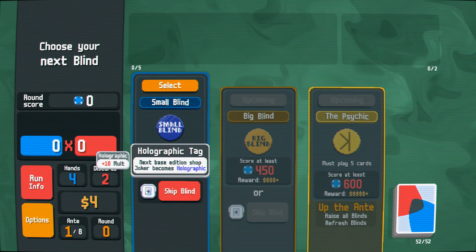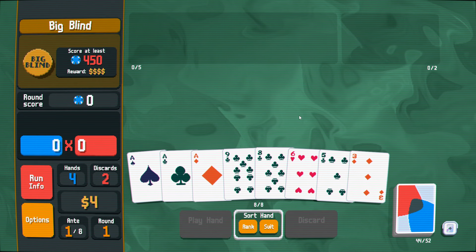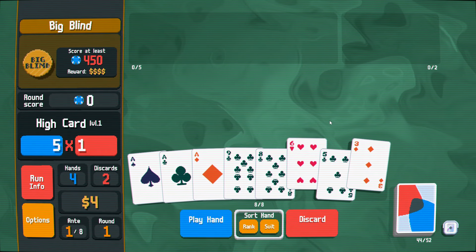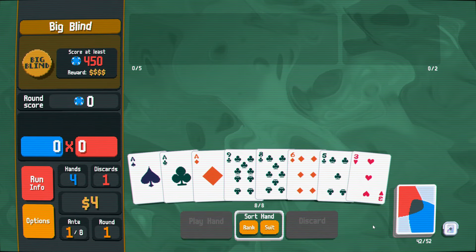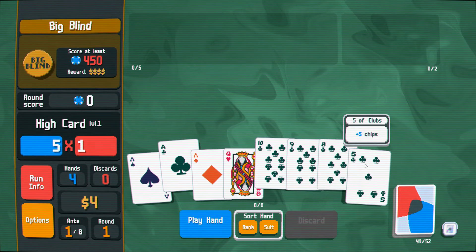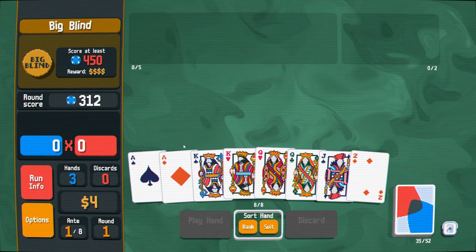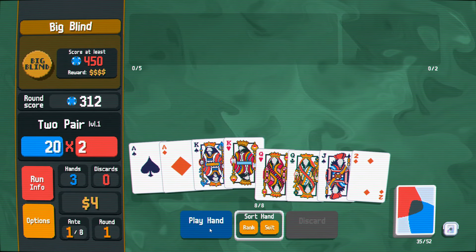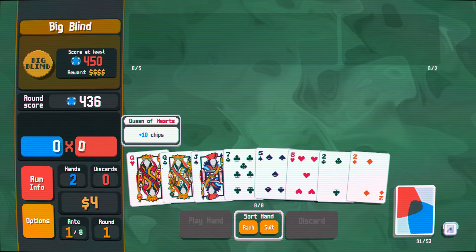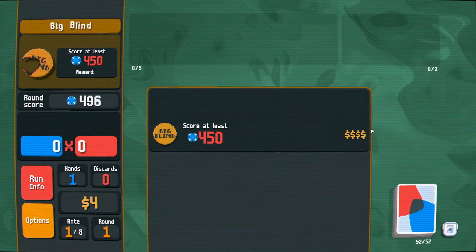A holographic tag — I will skip for a holographic tag. A joker with a holographic tag, it doesn't even matter what it is, is going to be good enough to get us where we're going. Starting with three of a kind is a little tricky — show me a club or a double for any of these. Decent start. And then a nice high two pair is all we got, so it's what we play. Frustrating to have to go to three hands there.